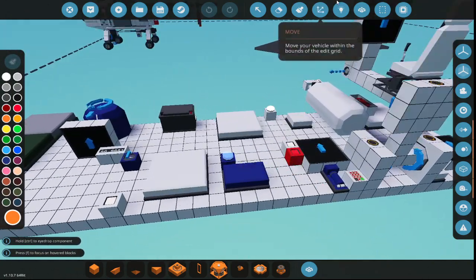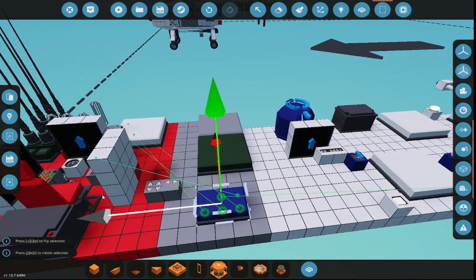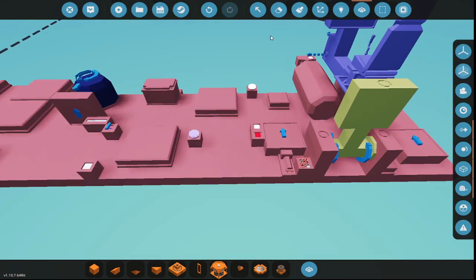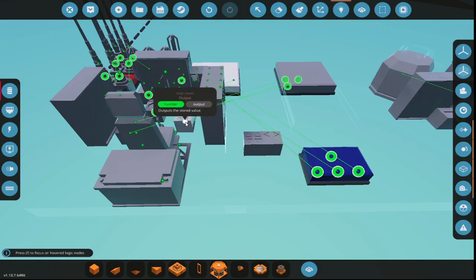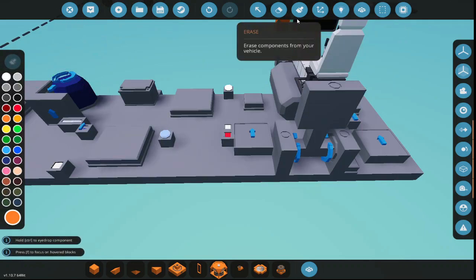Okay, perfect. So we can take this map-to-screen, get rid of that, and the radar is all set up differently. Next we should set up the horizon.